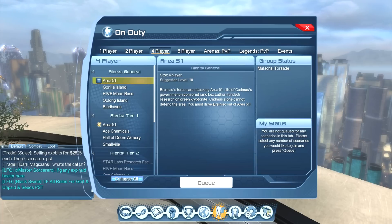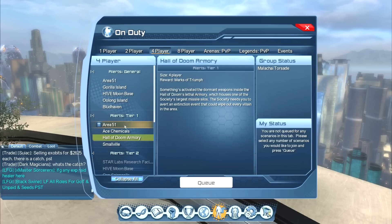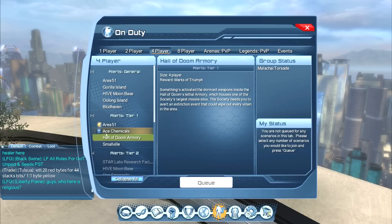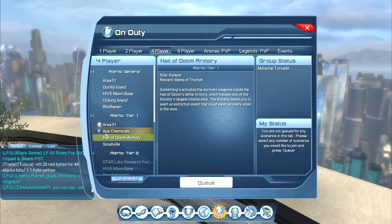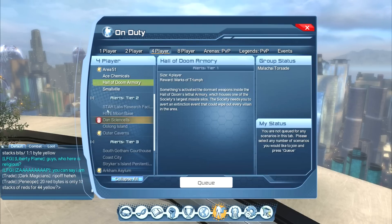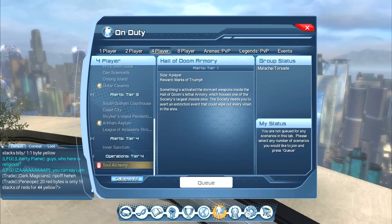Next up we have four-player instances. Four-player instances are called alerts. Here you see something a little different: there's a star next to Area 51. If there is a star next to an instance or an alert, that means it is the specially selected alert for the week. If you do that one, you get extra marks. And again, marks are used to buy your tier armor among other things. You can see it's broken into tier one, tier two, tier three, and tier four.